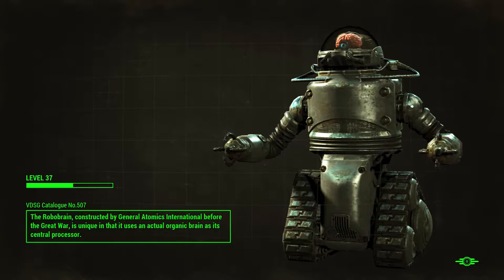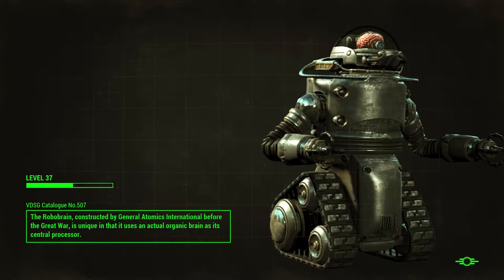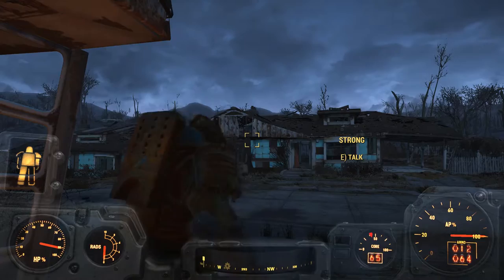Oh, look at this little guy — oh, this is a RoboBrain. This is what I'm looking for. RoboBrain, constructed by General Atomics International before the Great War, is unique in that it uses an actual organic brain as its central processor. Yeah, that's pretty crazy, right? It's pretty cool looking, though. Oh okay, how you doing, Strong? Nice to see you again.